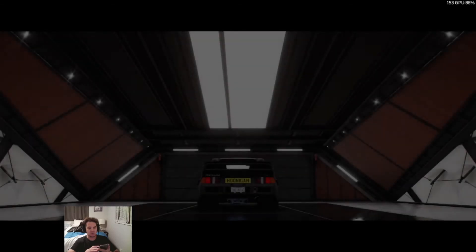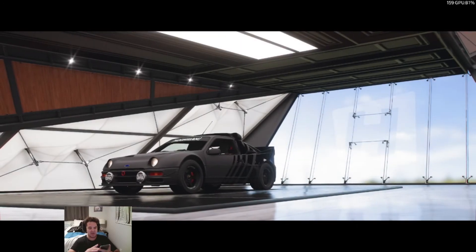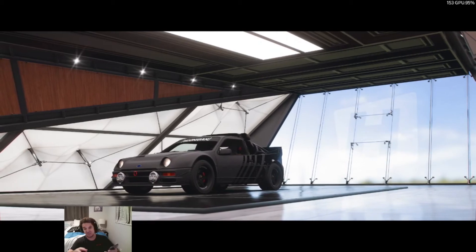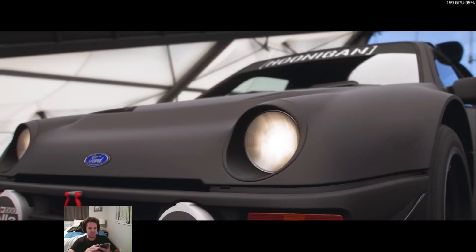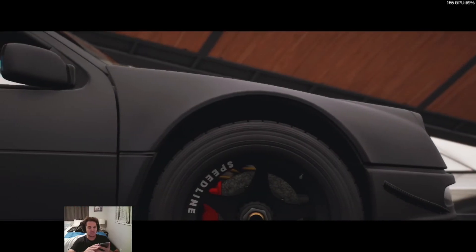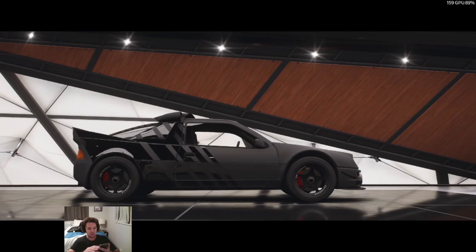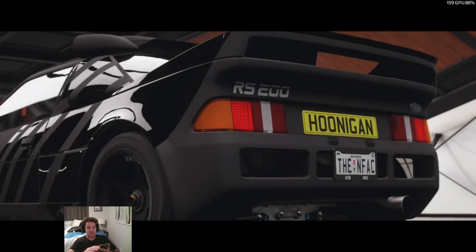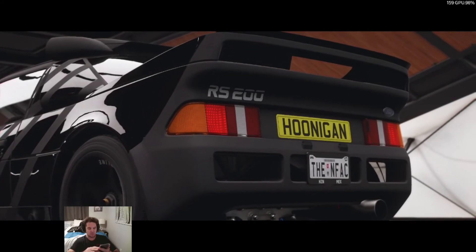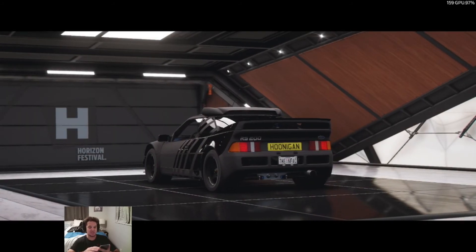Both the exterior and interior have been altered. The Hoonigan RS200 rocks suede upholstery in the interior and has a gloss black paint that is partially covered by matte black vinyl with a stripes design — it looks bad as fuck too. Due to the short wheelbase and weight of less than 2500 pounds, the Hoonigan RS200 has great maneuverability on corners and is easy to control while drifting. The powerful engine gives it a 0-60 time of 2.5 seconds and 0-100 of 4.9.